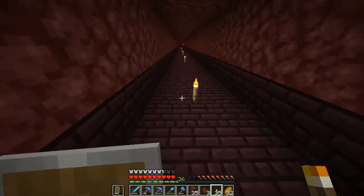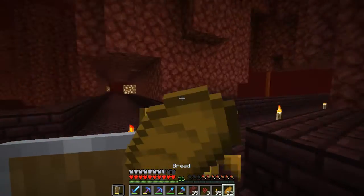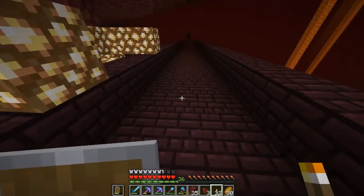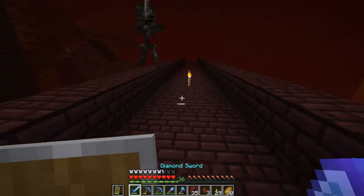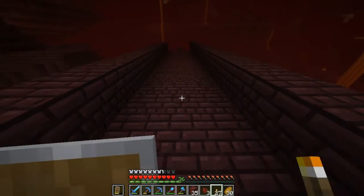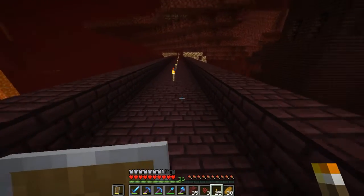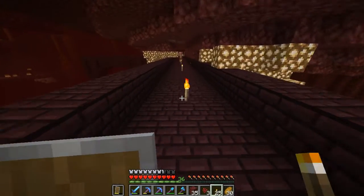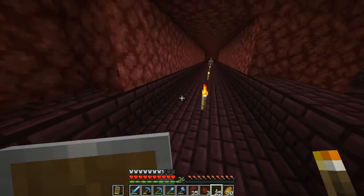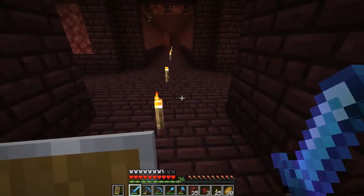Maybe make a temporary wither skeleton farm because we will be resetting the nether when the update comes out — I don't even know when, but at some point. Until then, we can set up a nice little temporary blaze farm or wither skeleton farm. Maybe we can defeat the wither at some point — we're definitely going to at some point. It's going to be quite funny if we defeat the wither before we defeat the ender dragon. I don't think I'm going to though, because I feel like we should defeat the ender dragon first. You have to go through the nether to get to the end, right? But then the ender dragon is like the end game boss, and then there's also the wither, which is like the boss after the end game boss — but you can also fight it before?